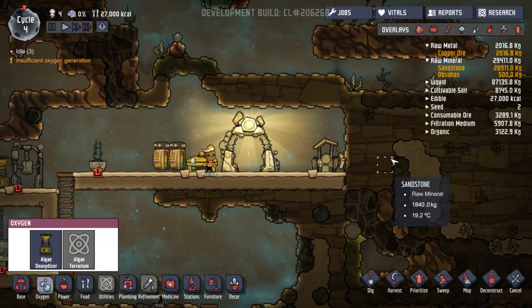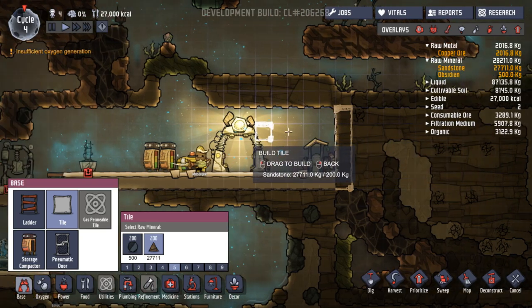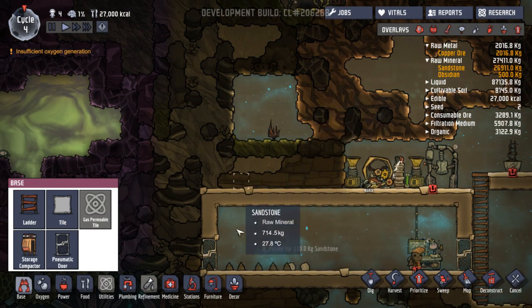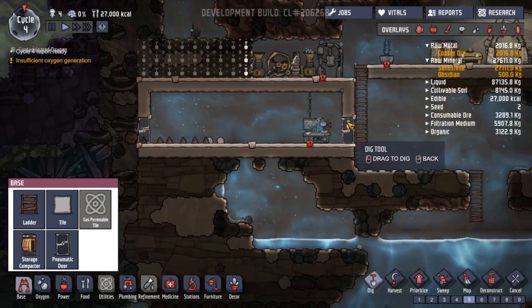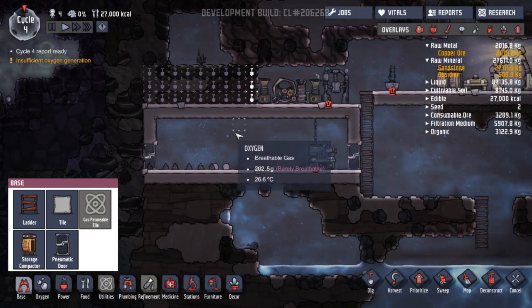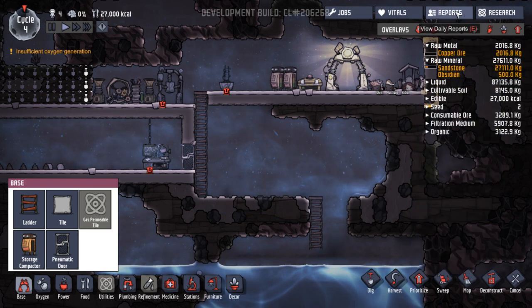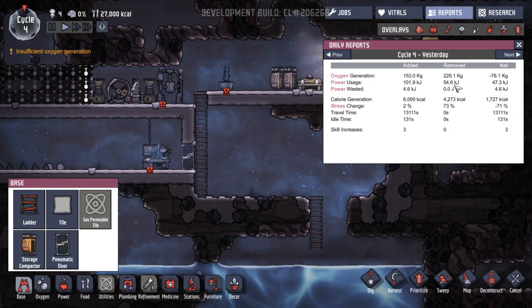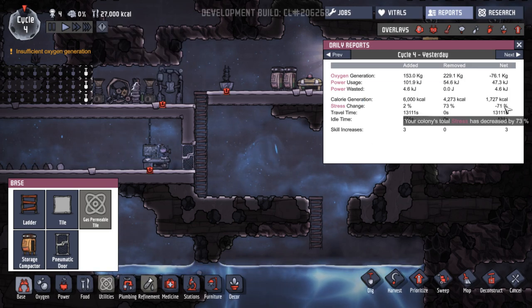Let's build another room. People are standing around with nothing to do. Let's put some more tiles. Let's go up here. I don't want to open that one there - this is oxygen - so we could dig this out over here. Let's do a bit more digging. Let's clear this out. Cycle 4 report ready. We still want to get some bedrooms. This has ended up being our research area - maybe research and medbay in here. Bedrooms could be down here, two or three different bedrooms coming off of here. Let's look at our reports. A net loss of oxygen. Power usage was fine - so we're making enough power.